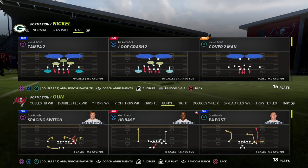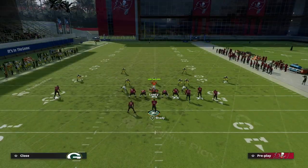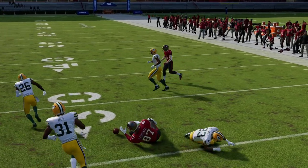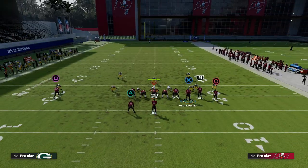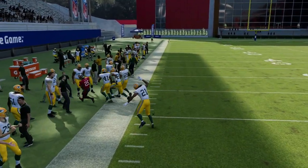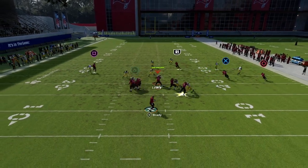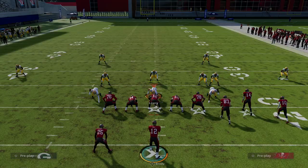The last coverage to walk through is match coverage. Against Cover 4 Match, the wheel route to the tight end is almost always open — you can throw that very quickly. The running back route is also often wide open against match, because match is basically a worse version of man coverage when it comes to defending running back out routes. You also have the receiver on the left if he gets a step over the top. For the most part, the crosser will beat match coverage.